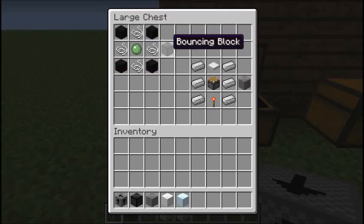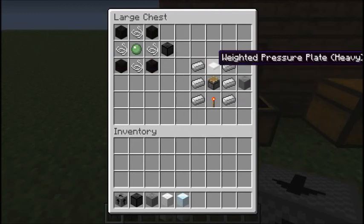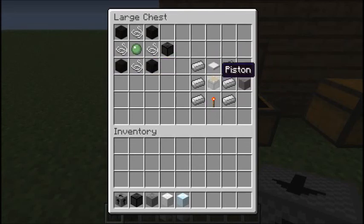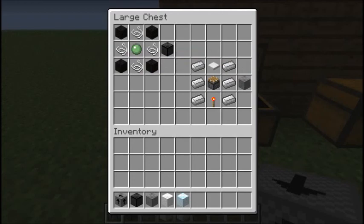To make the Bouncing Block, you can make it with four black wool, four string, and a slime ball, as shown. And to make the Laundry Block, you can make it with three iron ingots on both sides, and an iron weighted pressure plate in the middle, and a piston, and a redstone torch, as shown.